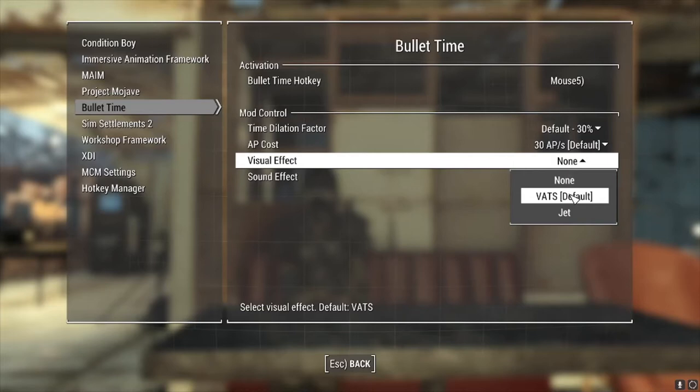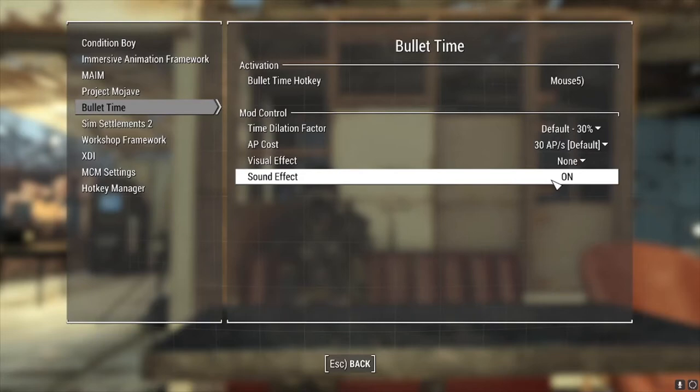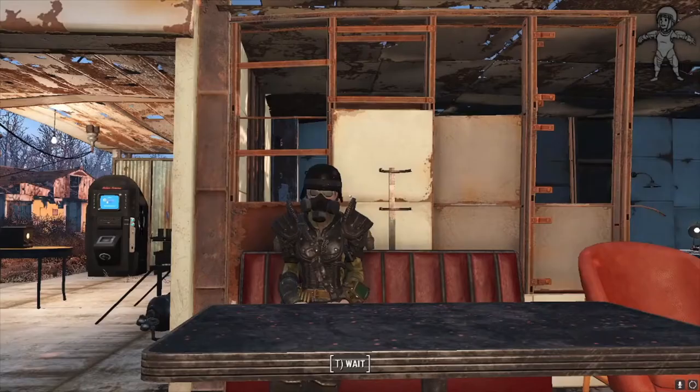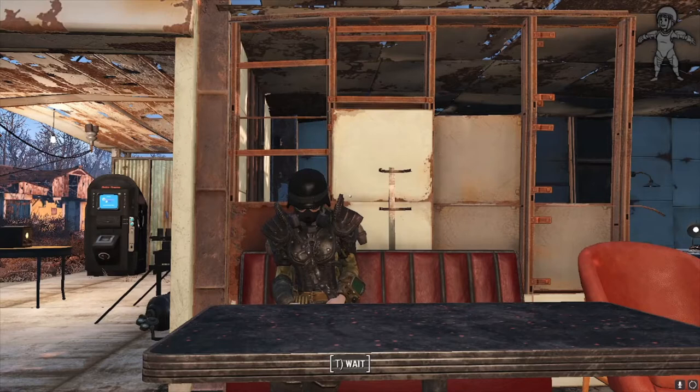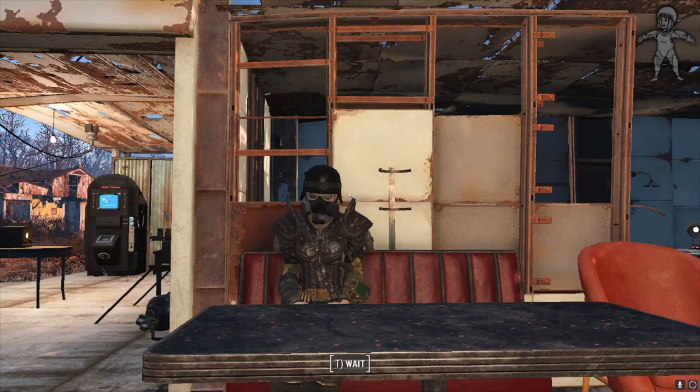You can also change the visual effect to add the VATS or the Jet look — I prefer none. You can also have a sound effect to indicate when it's on and off. Now this system can be abused: if you have it on 4%, it can slow down combat a lot. What you're about to see is some of my art, as I like to call it — I like to slow down time. Enjoy this compilation.